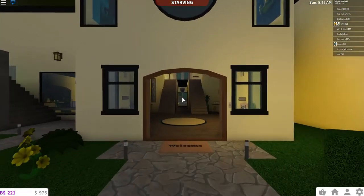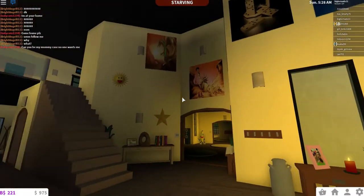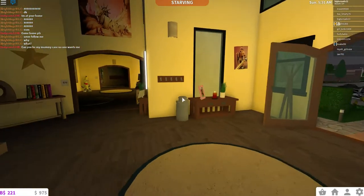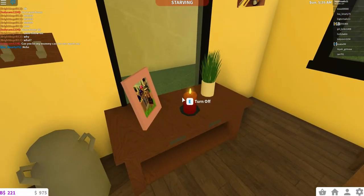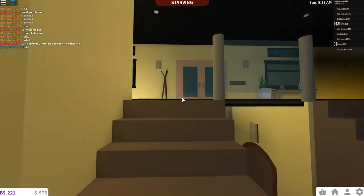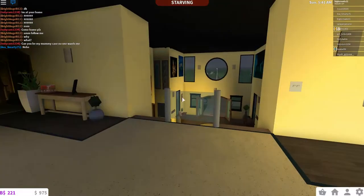You come in through the front, and this is like the front foyer with lots of pictures. I think I overdid it with the pictures just a little bit, but I don't actually care. And then I put cameras around, so if I don't pay the power bill, it still lights up the place.